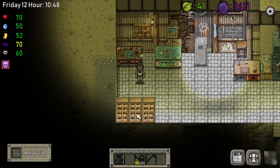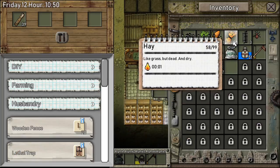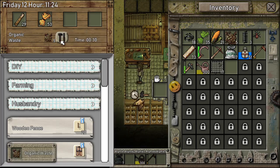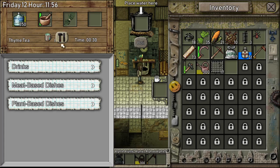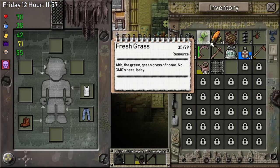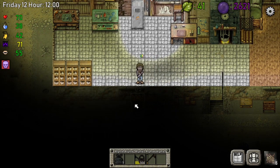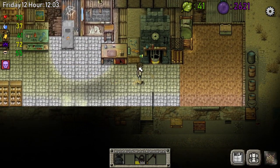As soon as those trees grow up we want to cut them down and multiply them. Let's make more thyme tea at the same time. We will survive guys, we will survive! I hope this color will disappear — it just keeps getting so high, oh my god.